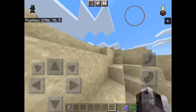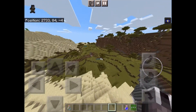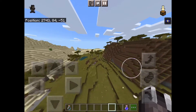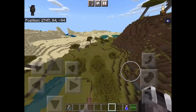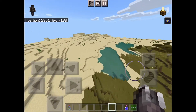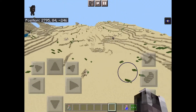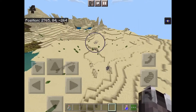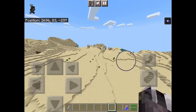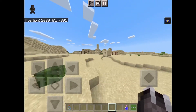After you come out of the ravine, you want to head this way. This world also has a lot of lava pools — you can see one over there, one over there, one over there. And here's a village — however, this is not a normal village.